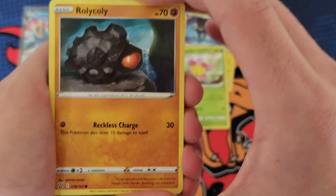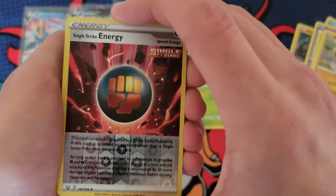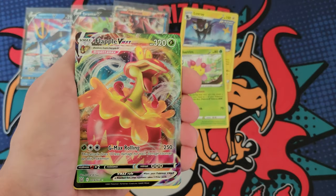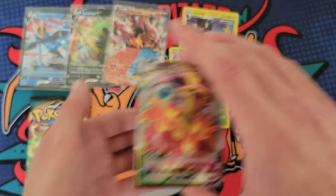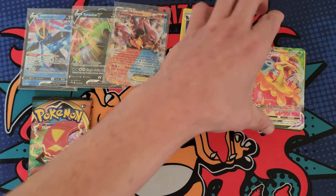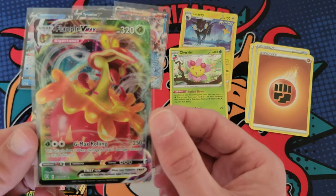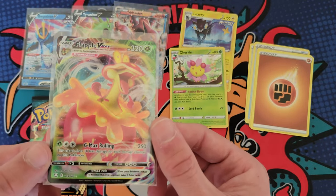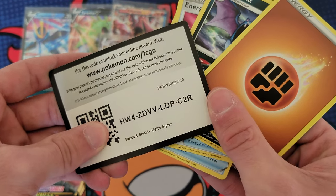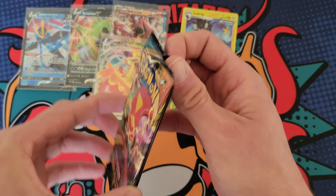Starting off: Rolycoly, Frillish, Espurr, Blipbug, Silicobra. Single Strike Energy reverse — can we pull a hit? There we go — that is dope! I don't think I got this guy before. I think I pulled the full art V which is a super crazy looking card. But let me know what y'all think of Flapple — I think he's a cool Pokemon, like an apple dragon. This is super dope. Flapple VMAX — super awesome! The Tyranitar tin is definitely the winner if we're comparing which one gets the better pulls.